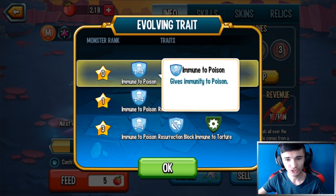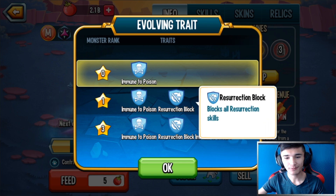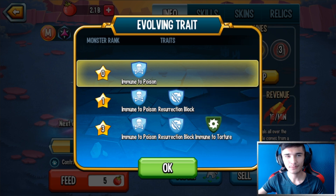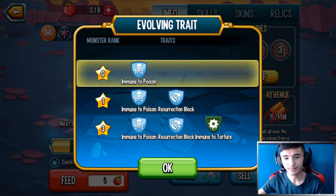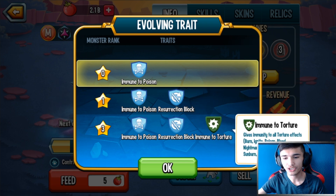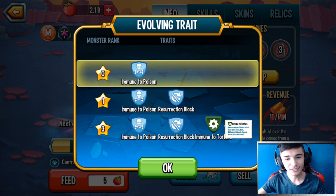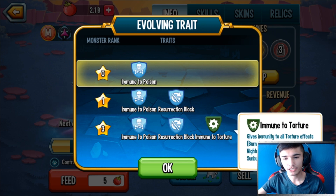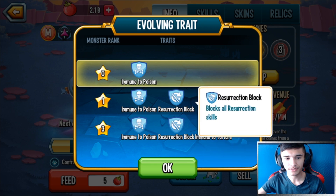He has Mutant Poison at rank zero, which is level 100 — that's not really too good. But here's the thing: Resurrection Block blocks all resurrection skills. So for example, Miseris and a few others that could resurrect — well, if you're using this monster with that trait, they can't really resurrect, which is really good. He also has Immune to Torture, which gives immunity to torture effects: burn, ignite, poison, bleed, nightmares, etc. It's a really good trait. It's actually a status cluster, so it could get removed unfortunately.